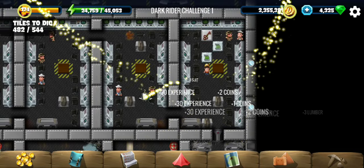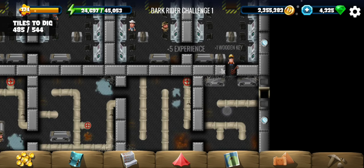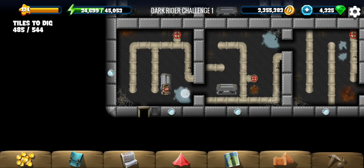And finally the suit. That's a key with which we can open this door and use it as a shortcut to go back and collect our rewards.